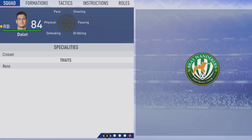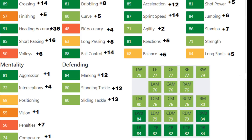Crossing grew by 14, a plus 5 finishing, heading accuracy up by 36, short pass up by 16, a plus 6 to volleys, dribbling up by 8, curve and long pass up by 5, and a plus 14 to ball control. Acceleration up by 12, sprint speed up by 14, reactions up by 5 along with balance, a plus to agility, shot power up by 5, jumping up by 6, a plus 7 to stamina, and a plus 5 to long shots. Mentally: aggression up by 1, interceptions up by 4, vision up by 1. Penalties up by 7. Defensively: plus 12 to marking and stand tackle, and a plus 13 to slide tackle.